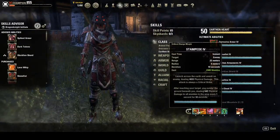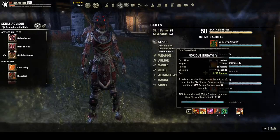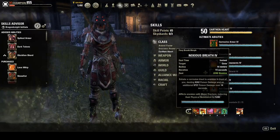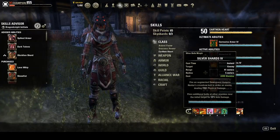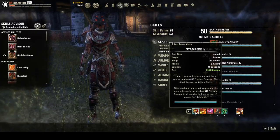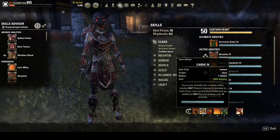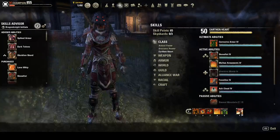Skill-wise, you could change this up to whatever fancy for you. I'm running mostly Stam abilities because I'm a Stam builder. I got Stampede with the AoE on the end, Noxious Breath for some physical resistance reduction, Silver Shards with a little bit of AoE. This is all direct — this one is direct with a dot I think, this is direct, this is direct with a dot I believe, direct, and buffs and heals and whatnot.